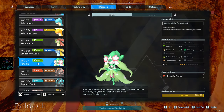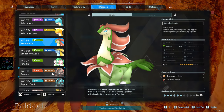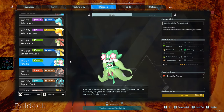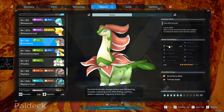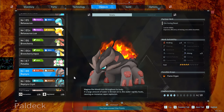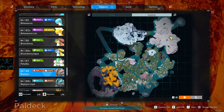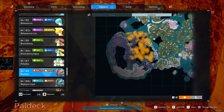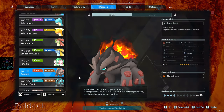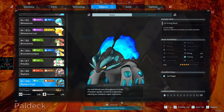Petallia is good for Planting but not as good as a dedicated Planting pal — in your base it tends to prioritize Handiwork and Gathering over Planting. A dedicated Planting pal is better for farming. This other guy I recommend for Mining over the Digtoise turtles — they're mid-to-end game, you catch them over here, and they're amazing at both Kindling 3 and Mining 3. Great at base defense too.